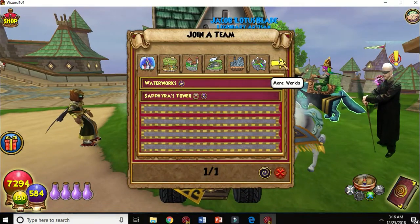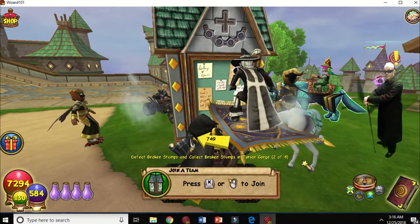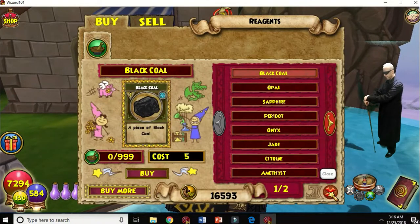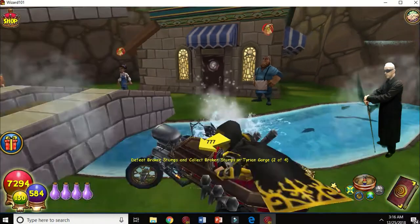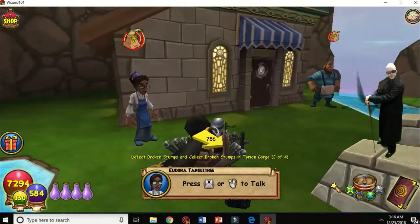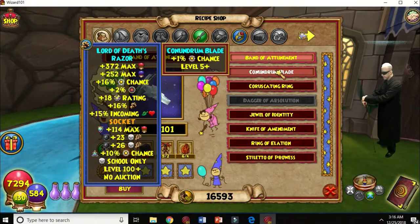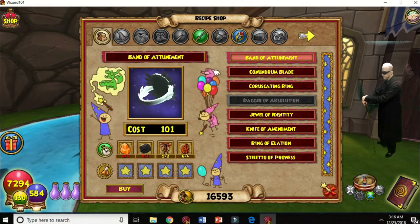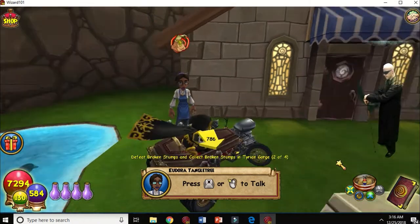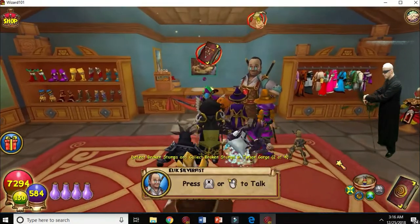Here we have the helping kiosk. When somebody does a team up and it's empty, their name appears here and you just go here to try to help them out. Here's a cat that sells reagents so you can craft. Here's one of the people that starts your crafting process and gives you recipes — craft gear, cards, all kinds of stuff so you don't have to buy it.